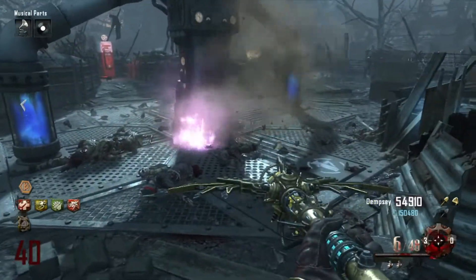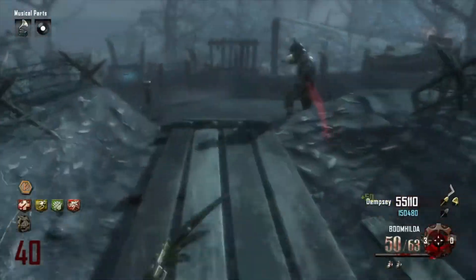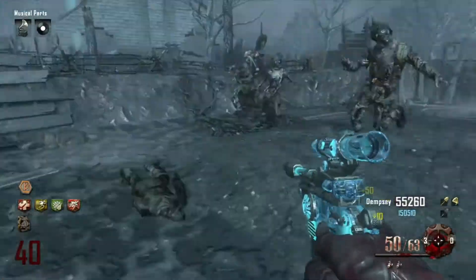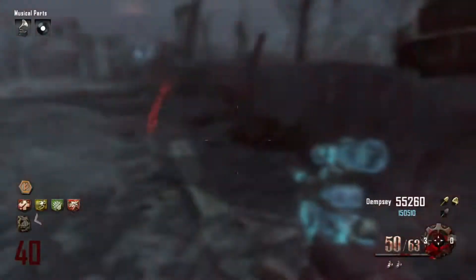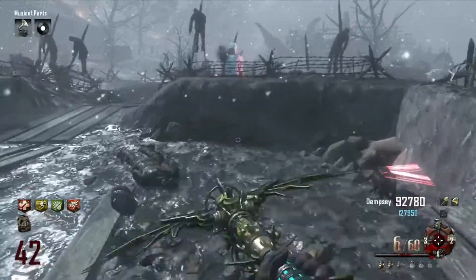It makes a tornado. If you charge it — you just hold the trigger down, let it charge, let go — and it shoots a tornado and sucks in zombies for another couple seconds after the initial zombies are killed. You can actually get more than 24 zombies killed with it. You can probably get close to 35 zombies killed with one tornado.